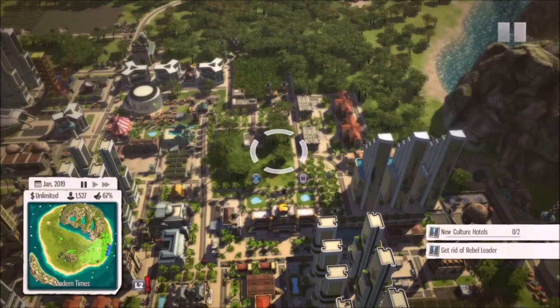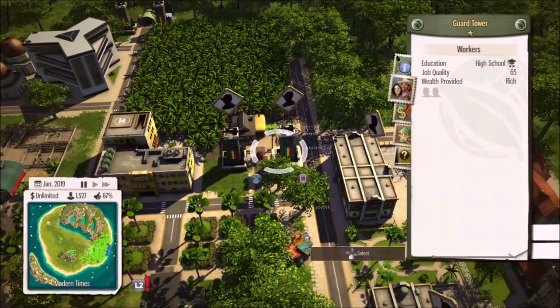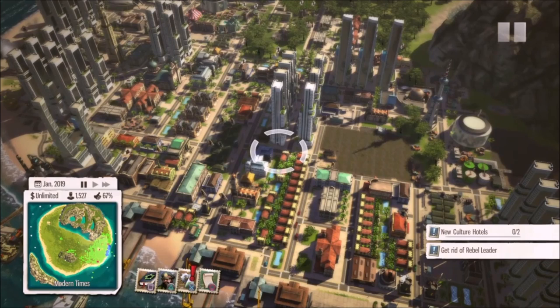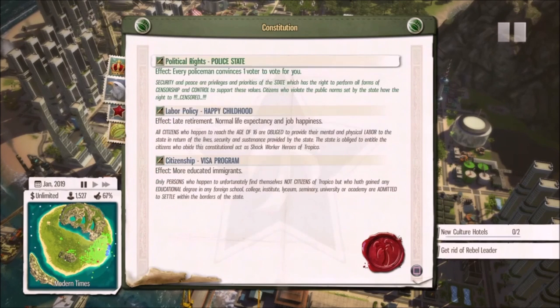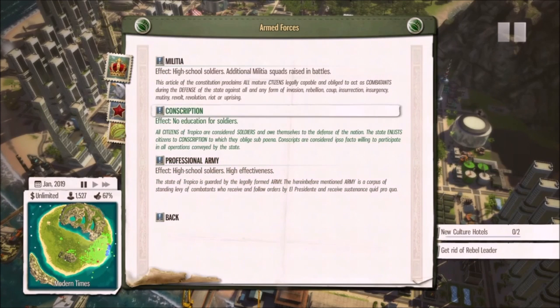The easy way to fix this in most cases is you'll need to change your settings in your Constitution, because most people do not choose this option. I think it's right trigger, then go to the Constitution setting. It's at the top tab — it's the crown — and you want to choose Conscription, which means no education required.